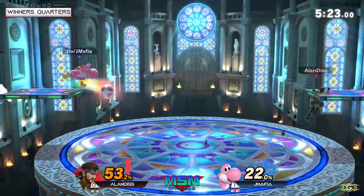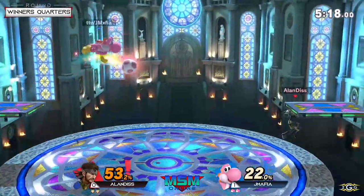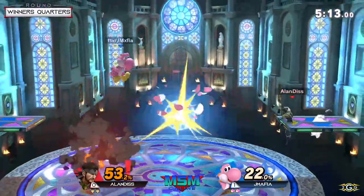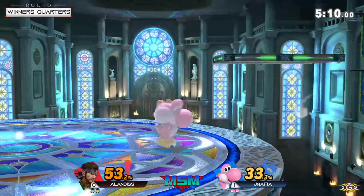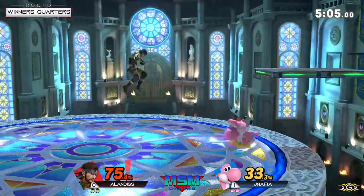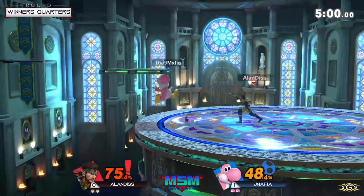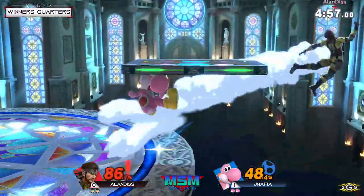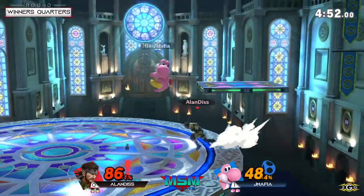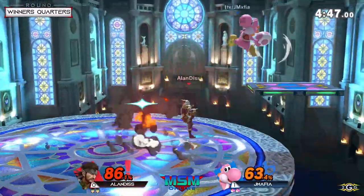Barely missed the C4 off the platform, but Alan is still keeping this really close. JMafia hanging back using projectiles in tandem with the platform — Yoshi has really good aerial mobility so he can move around this big stage really fast. Alan goes to the corner and goes high. Delaying air dodges until the very last second when landing is really important when you're playing Snake.